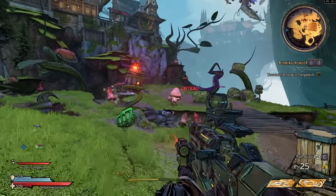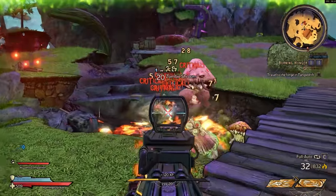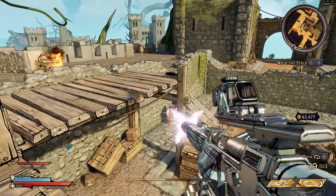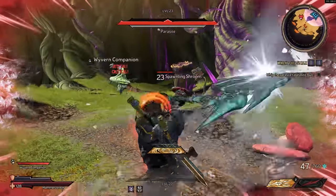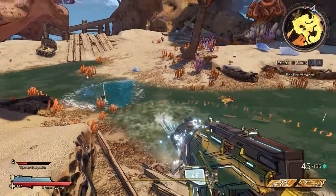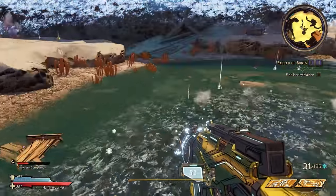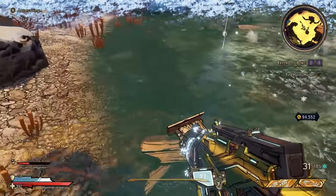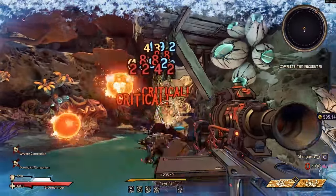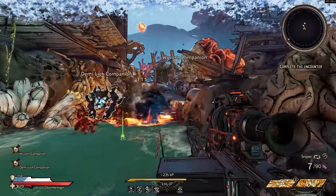A tip about explosive barrels: blow them up before you get close to them, because it's easy to blow yourself up. It's also worth noting that you can apply status effects to the ground — shooting ice at water can freeze it, dealing ice damage to enemies and yourself if you're standing in it. You can also electrocute water and apply other effects, so be careful what you're standing in, as a lot of damage you take you won't know where it's coming from — it's probably from your feet.